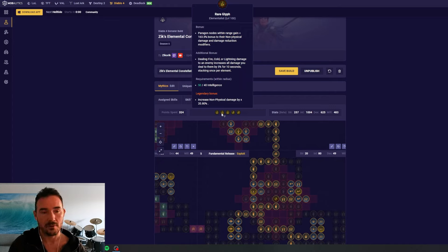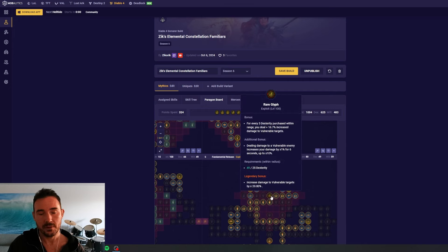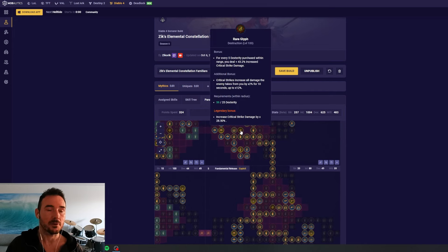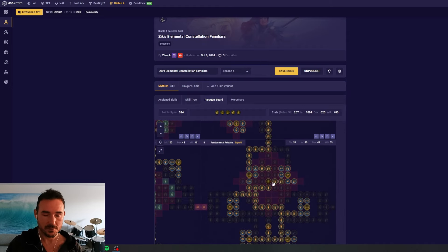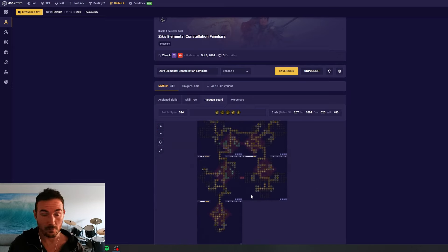As you're coming up to the fifth socket, you want to consider getting Elementalist to 15 to bring it online as soon as you socket it, while working on getting Destruction to 46. Once Destruction hits 46, level Exploit to 46, then Elementalist to 46. The idea for endgame progression is: get all glyphs to 46 before taking any to 100 — same as how you'd bring all glyphs to 15 before taking them all to 21. We're just adding another step: all to 15 to bring the additional bonus online, all to 46 to bring the legendary bonus online, then push to 100.